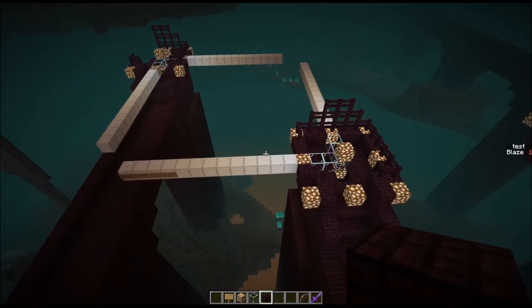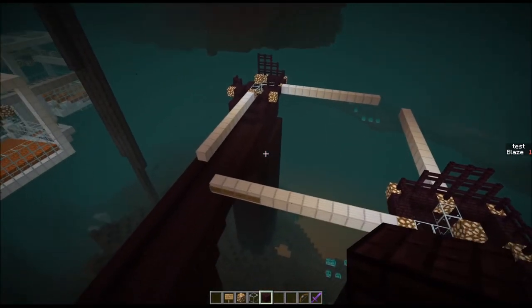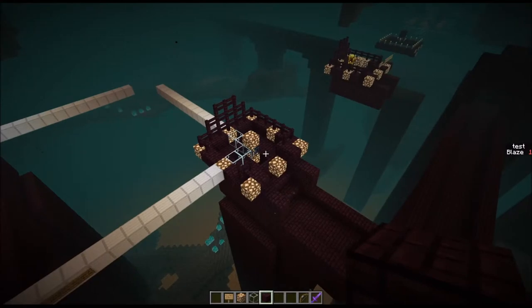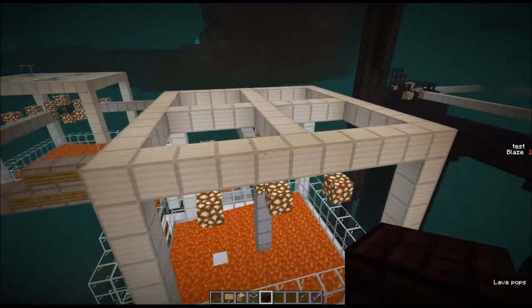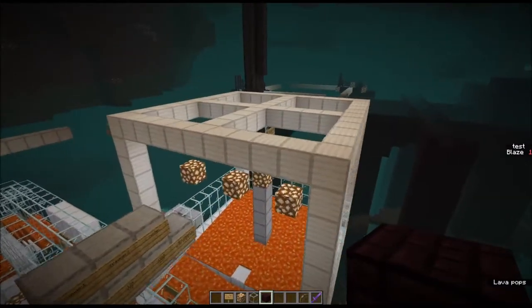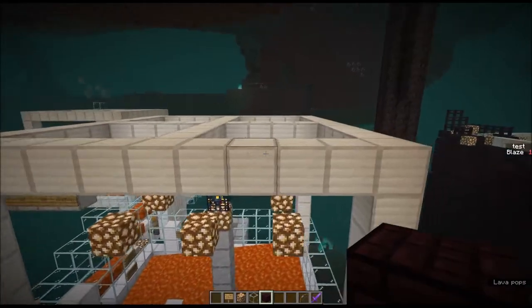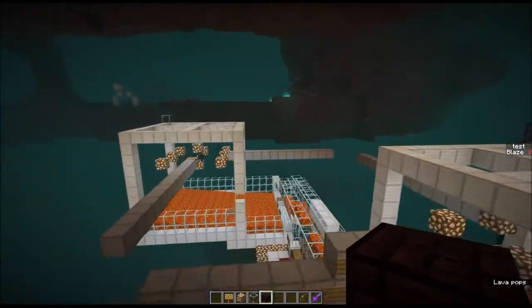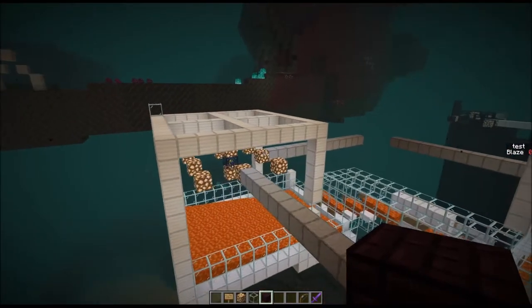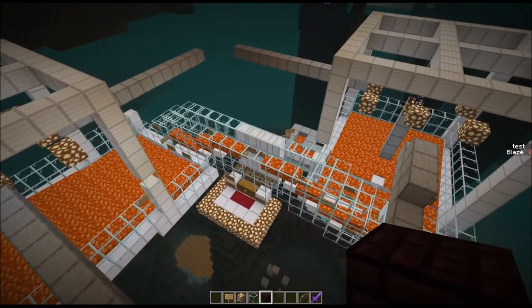Now we're back over here in our nether fortress where we have our double blaze spawner, where we want to start removing all of the nether fortress from around the spawners. The goal is to build our cages like we looked at before around the spawners in something that looks like this. Of course you can use any block you want. Here is a test setup that's partially finished that we'll be using to talk about some of the other mechanics and the strategy to connect the spawners together.